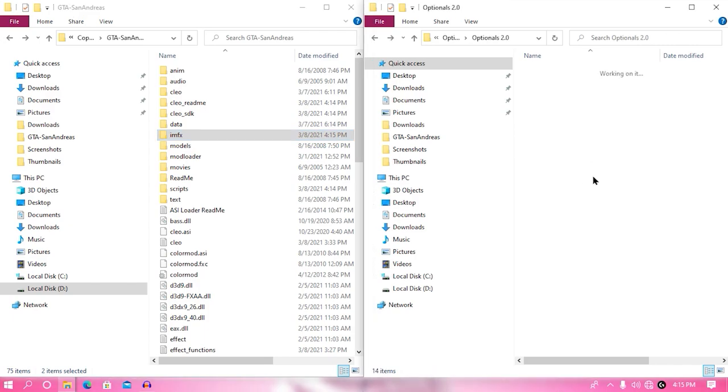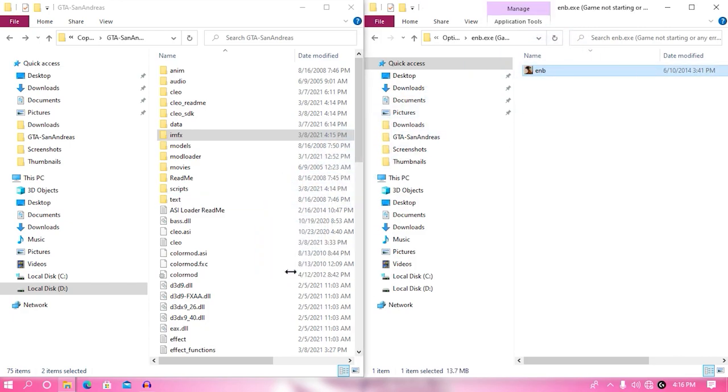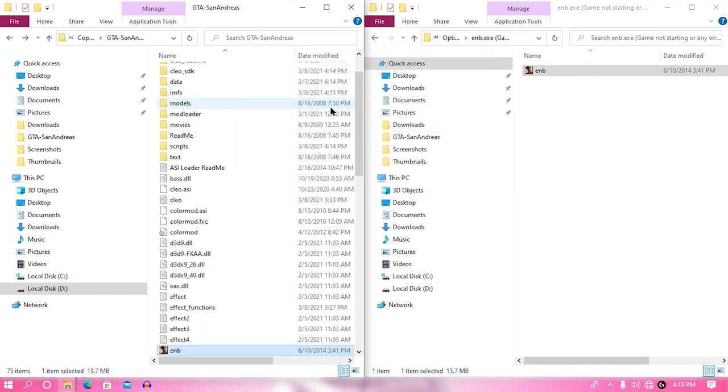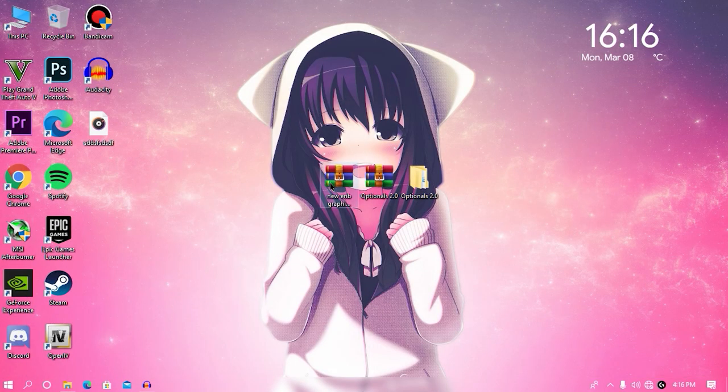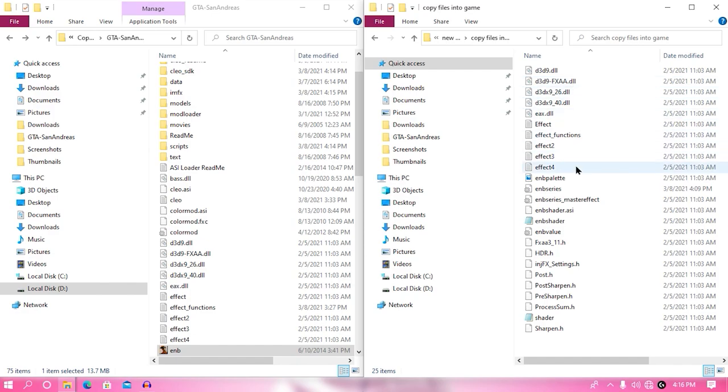From here, go back and open your enb.exe — this is a very compulsory step. If you don't follow it, your game might crash or will not even start. Now that we've successfully done with our optional folder, minimize or close both windows and extract the main mod. Once you have extracted the main mod, open your game directory and then open the extracted mod folder. There are some config files — copy them to the game folder.